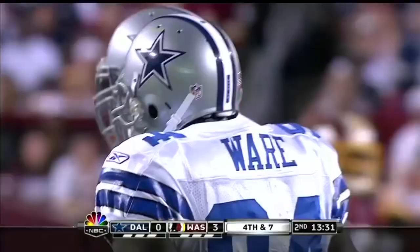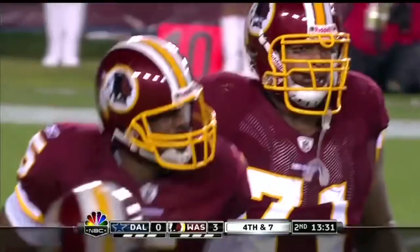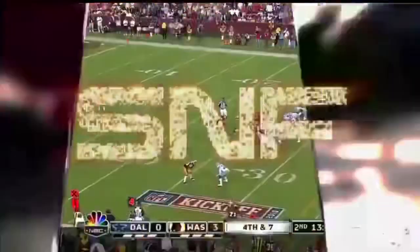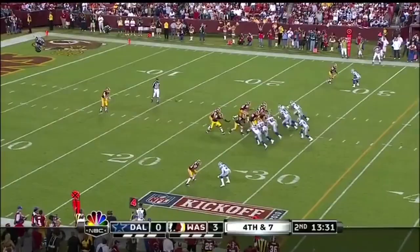And Donovan gets planted by, guess who — Ware. One of the problems that Trent Williams, the left tackle, is having: you can't turn your shoulders to the sideline. When you do that, you set up the inside move. That time, DeMarcus Ware took advantage of the rookie, who made the mistake of turning those shoulders.